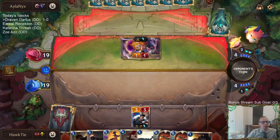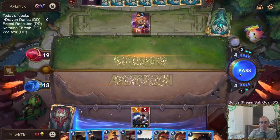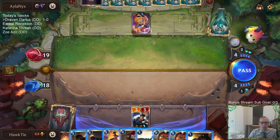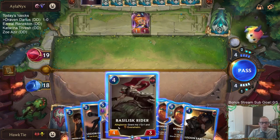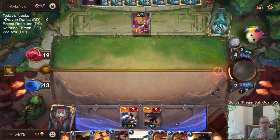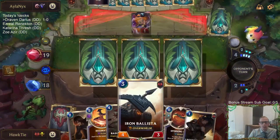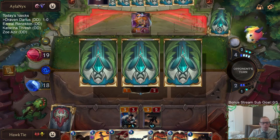Last patch the strongest high roll was Lunari Duskbringer into a Felios. This is a tough turn - so I can double spell with the twos, I can double spell with the one and the three, or I could play the Rider. I'm not sure which one I want to do. If I go Rider next turn I can go two and three, or if I go two and two next turn I can go Rider and one. Let's go two and two.